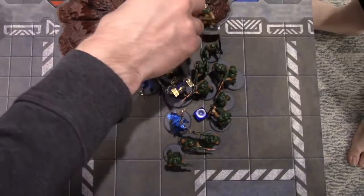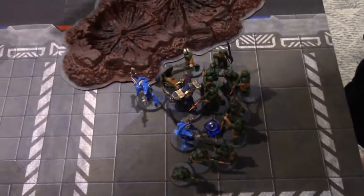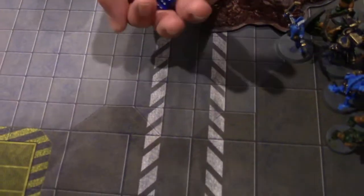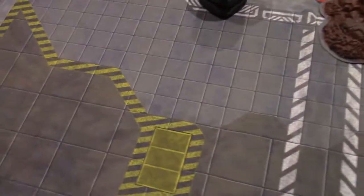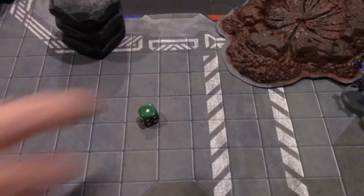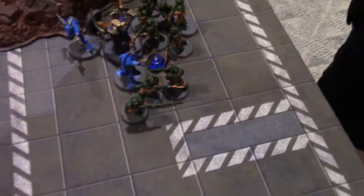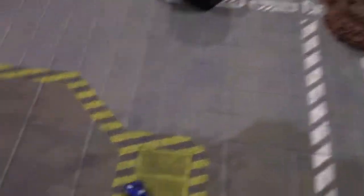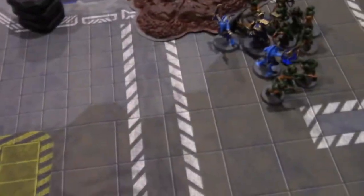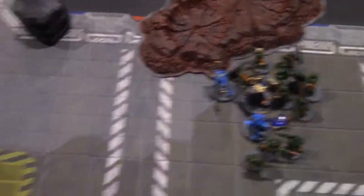Scarab Occult Terminator puts two attacks into the same unit hitting on threes — one hits, one five-up Disgustingly Resilient — fails — another zombie dies. The other Tzangor puts two attacks into a group of five behind — hitting on threes, wounding on threes — nothing. Killed four of the fifteen total. Eleven left — twenty-two attacks back. Hitting on fives — just four hits.